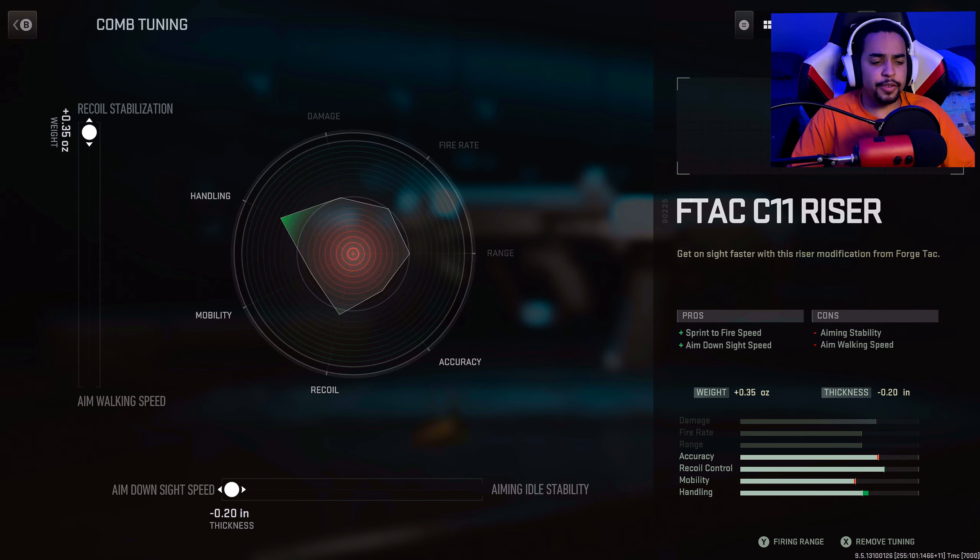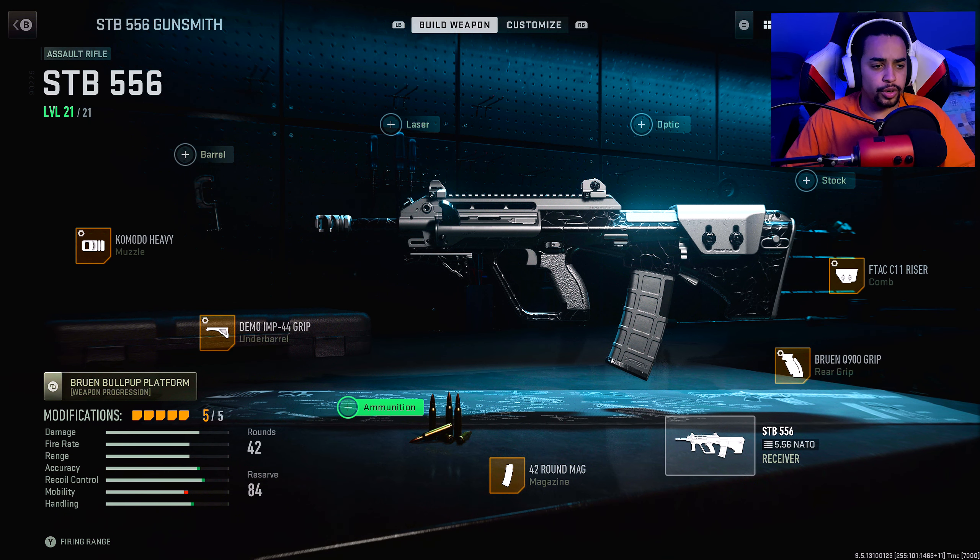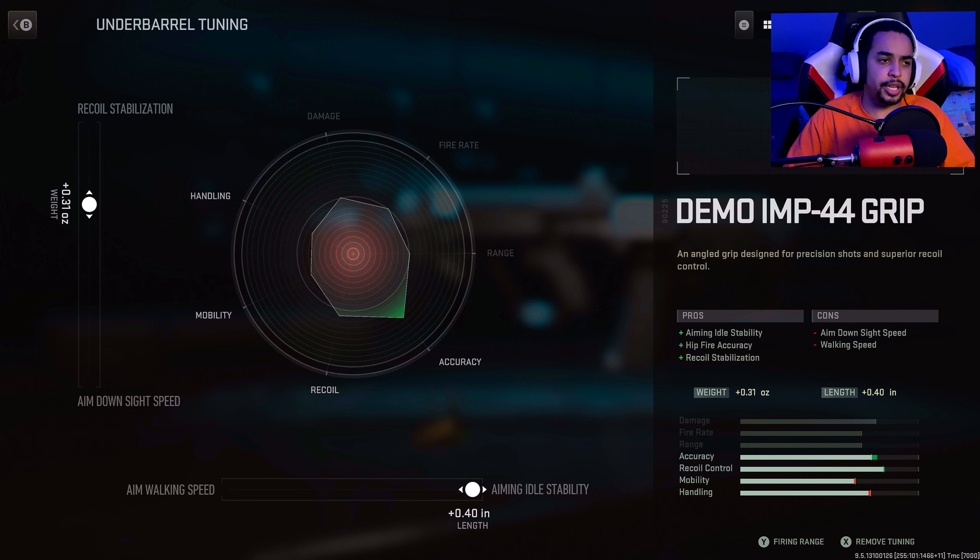For the F-TAC C11 Riser I went towards ADS speed and recoil stabilization. For the Bruin I went towards a little bit of ADS and a little bit of aiming idle stability. You guys can adjust this. Sometimes the attachments, when you go to them and click on the tunes, they start changing by themselves — so I don't know exactly what percentage I was at for this attachment. The 42 Mag you can't tune. The Demo Grip I built towards aiming idle stability and a little bit of recoil stabilization.